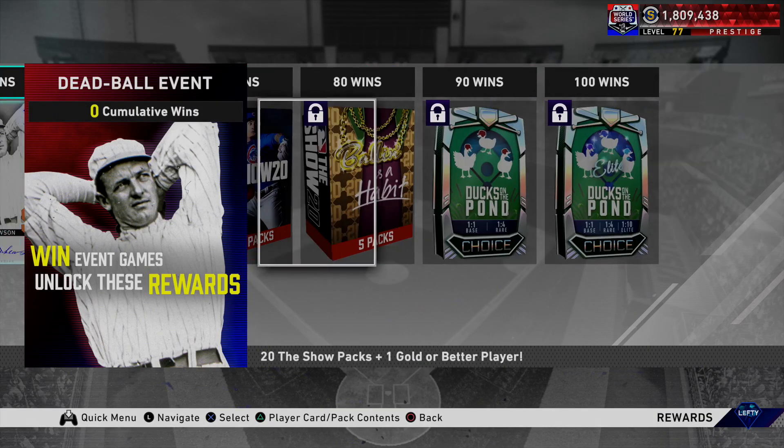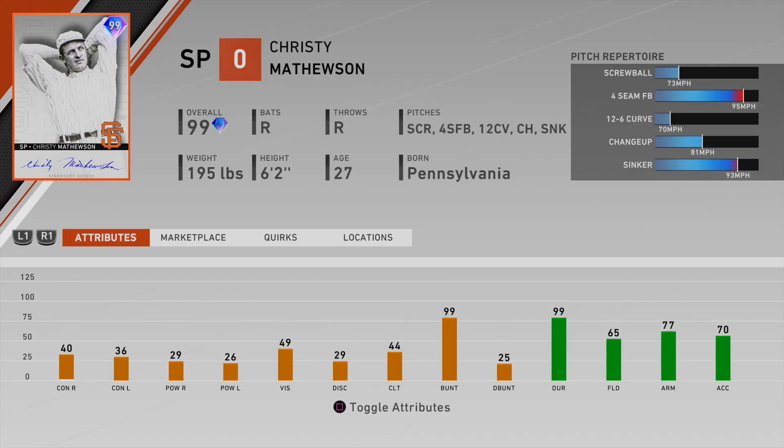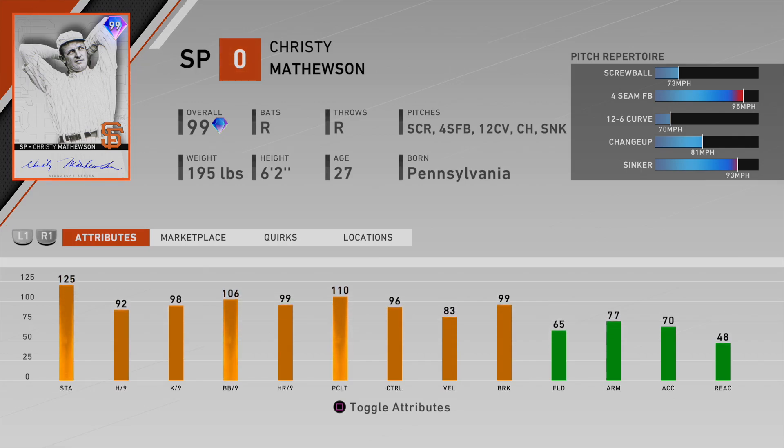We do have some packs along the way, which is cool, because this Christy Mathieson is also very bad. I wouldn't use this card. Sure, he can hit a little bit — that's a plus — and he has the unbreakable quirk with 99 durability. But this card will get rocked on the mound. He will get absolutely shelled. His ERA will probably be around a 7 or 8. I'm looking for pitchers that can keep me in the ballgame, and this guy is not one of them.